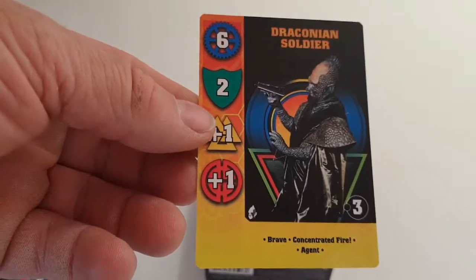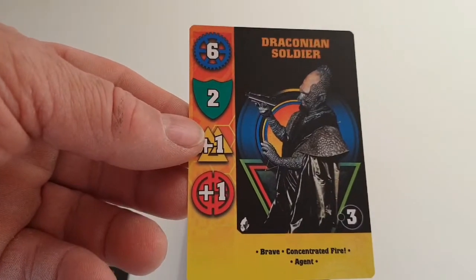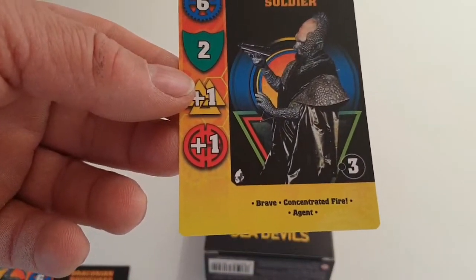Draconian Soldier — that's your basic foot soldier: six, two, one, one. You can have three — there's three of those in a unit.